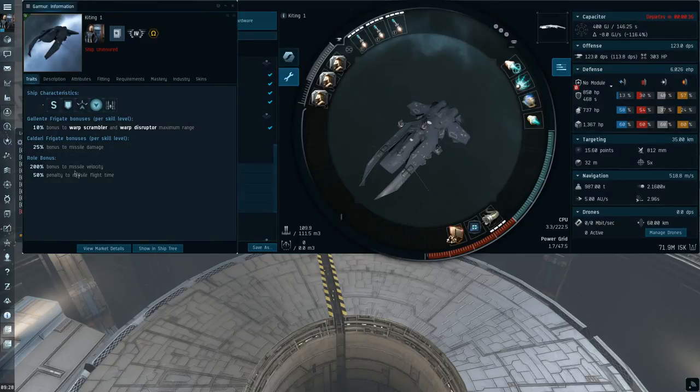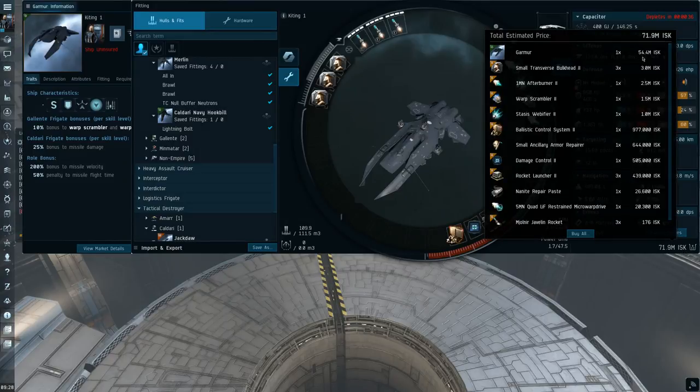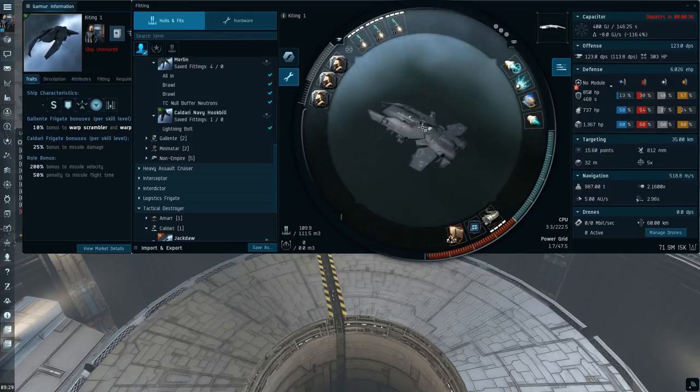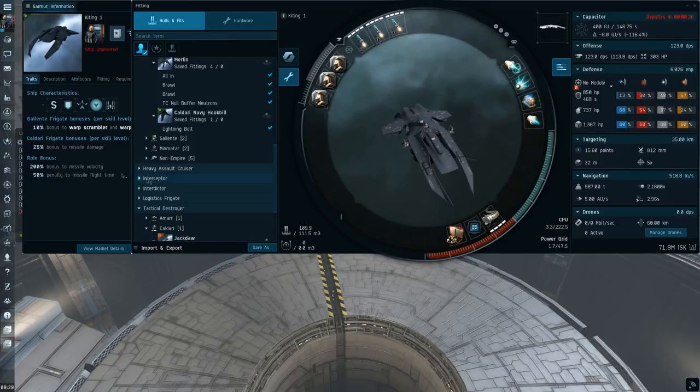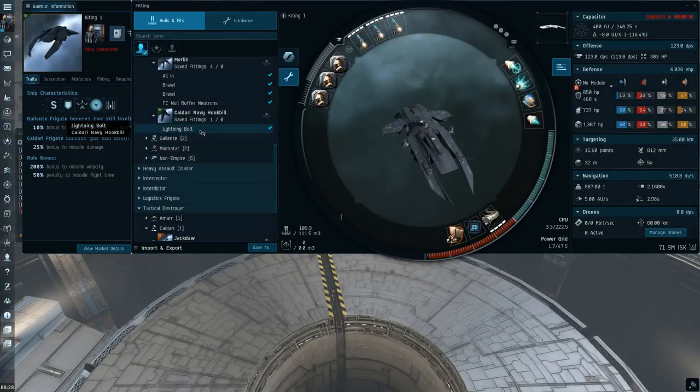Just to go over the bonuses again: the Garma gets a 10% bonus to warp scram and warp disruptor range — I'm not really capitalising on the warp scrambler bonus that much in this fit. This is a really cheap fit for a Garma; I've only spent about 15 million ISK on the modules and most of that's in the hull rigs. The main cost is the Garma hull itself at about 54 million. The other bonus is a flat 25% to missile damage per level. A good cheaper comparison is the Caldari Navy Hookbill.